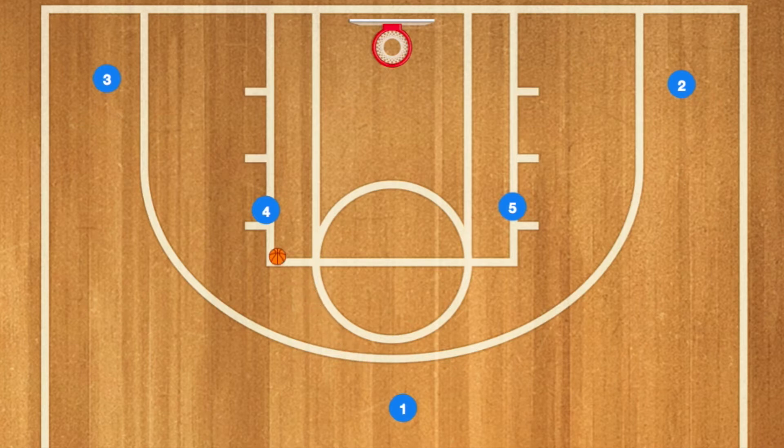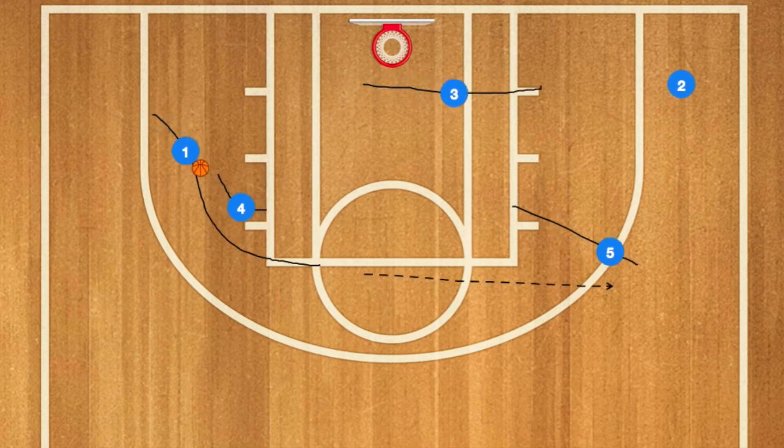Player 1 is going to pass to Player 4. He's going to cut towards the rim and then screen for Player 3. Once he's there, Player 3 is going to cut towards the rim. If he's open, 4 can pass the ball for a layup. If not, 1 will come towards the ball. 4 will pass on the ball and screen for him, while 3 pops out to the other block and 5 pops out to the three.